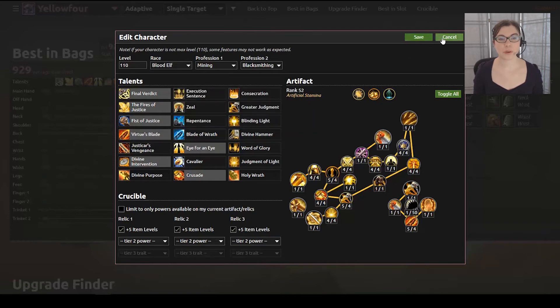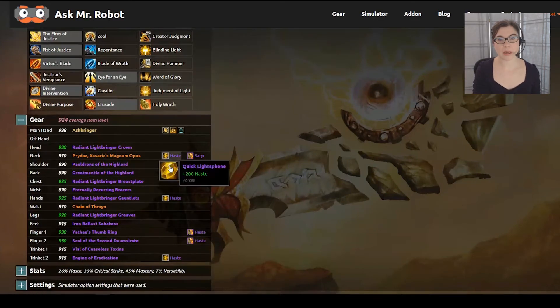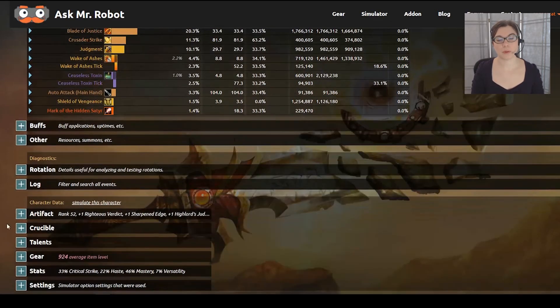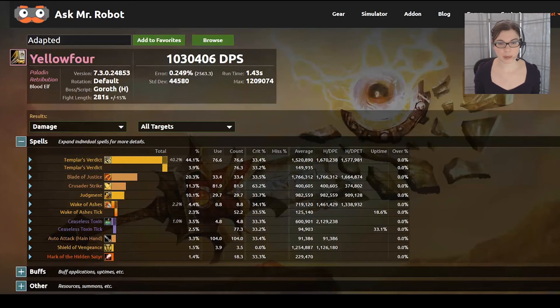For fun, and because I test everything to make sure it's working, I wanted to see what would happen if we didn't adapt to his talent choices and instead just used the old method of static stat weights. I simmed his new talent setup with the suggested gear and haste gems we had seen previously, and that gets us to 1,022,000 DPS. Then I simmed him with Mr. Robot's suggestions that adapted — the new gear and crit gems — and that comes out to 1,030,000 DPS. Mr. Robot was able to get almost 1% more DPS just by simply adapting, and as you saw, it just took an extra second.